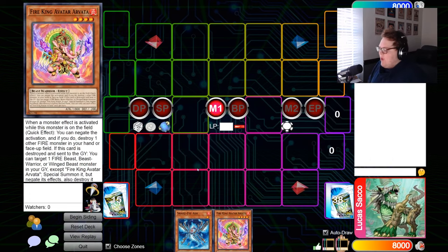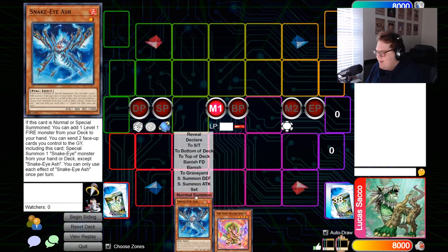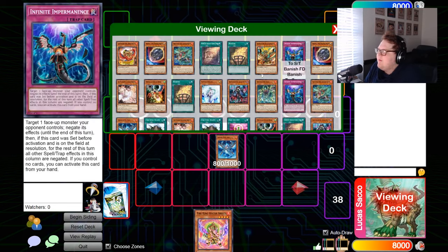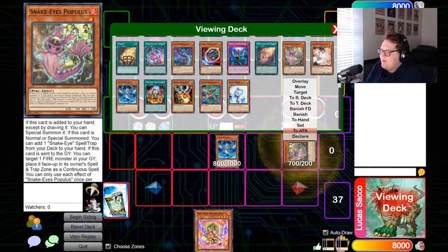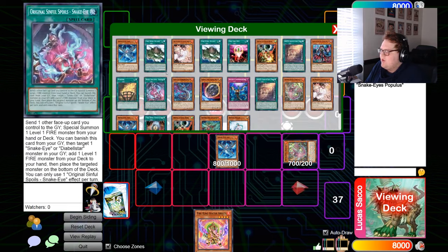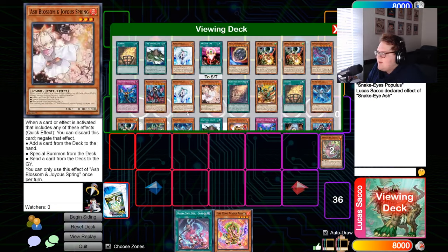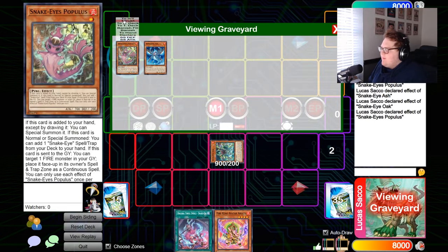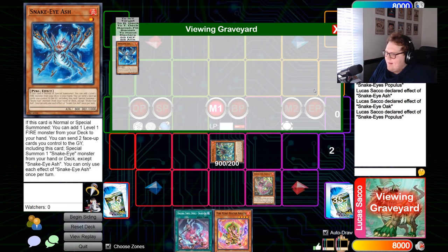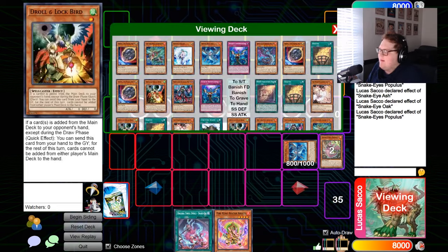This final combo is what happens if you open Ash and Arvata — a weird hand because there are two normal summons in it. Normal summon Snake Eye Ash, trigger the effect to add Populous to hand. Populous's effect summons itself, then I add Original. Use Ash's effect sending itself and Populous to summon Snake Eyes Oak — chain link one Oak, chain link two Populous putting itself in the spell/trap zone. Then Oak's effect sends Populous to summon Flame Verge from deck.